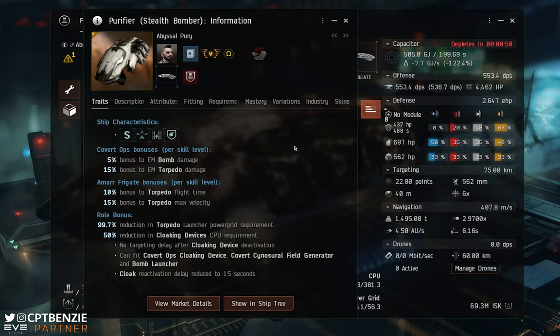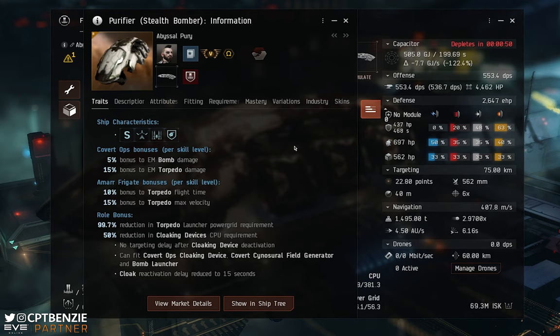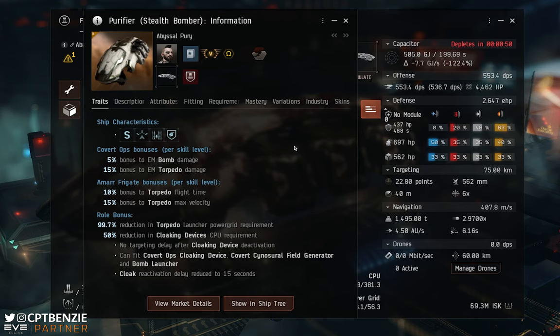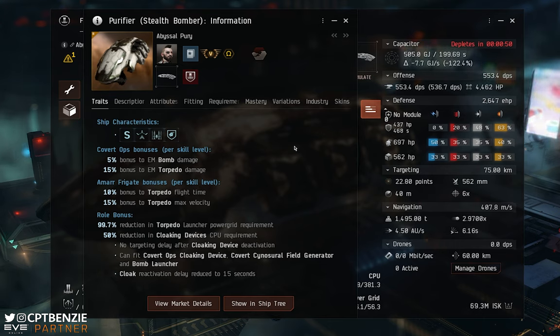You can also fit bomb launchers, which is something we'll talk about in a future stealth bomber video — these things can be so much fun. Now being an Amarr stealth bomber, we're getting bonuses from both Covert Ops and Amarr Frigate skills. The Amarr Frigate skill gives us a 10% bonus to torpedo flight time and a 15% bonus to torpedo maximum velocity — that's an absolutely monumental 75% additional maximum velocity and 50% additional flight time, which means our torpedoes can reach over 70 kilometres. Long range torpedoes: very, very powerful.